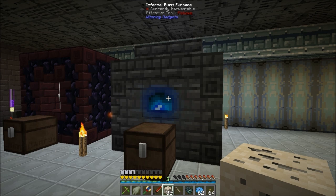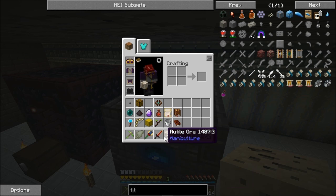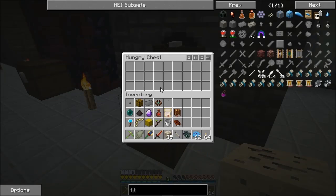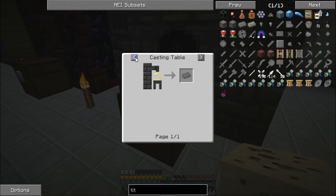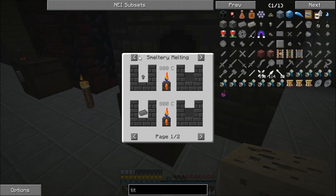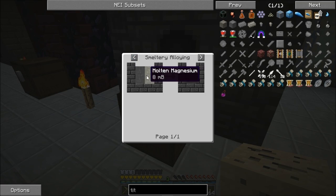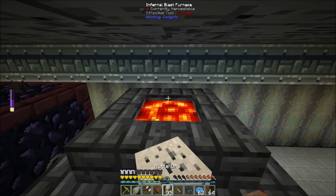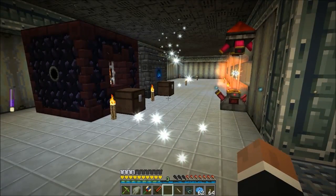After a short wait, it's done. We got a straight-up titanium ingot - we didn't have to go through the impure part. We don't have to mix molten titanium to make it; we don't have to do the impure and magnesium process. By making this infernal blast furnace we've been able to skip that whole section. I'll chuck all 35 ore in there and they'll be done shortly.